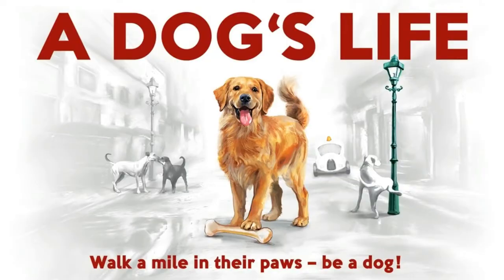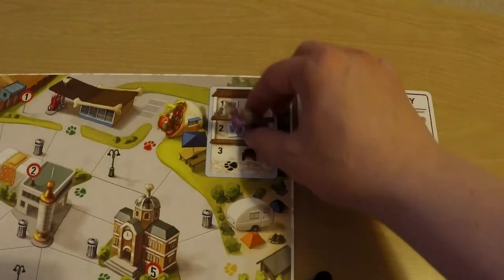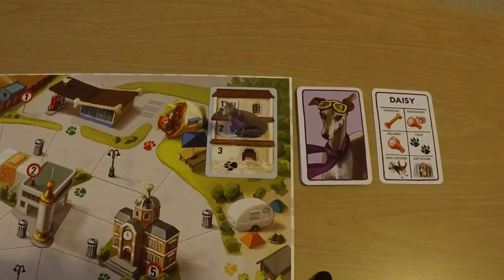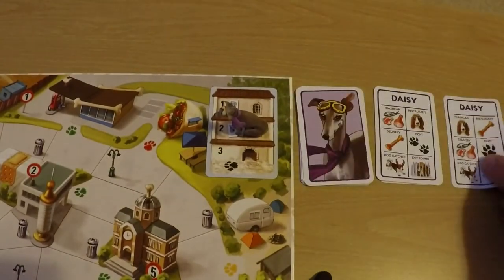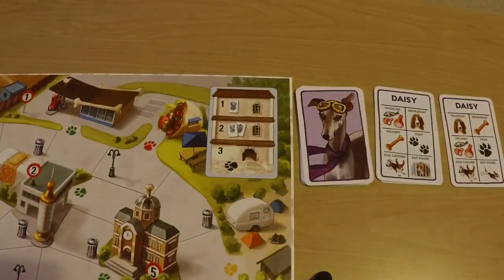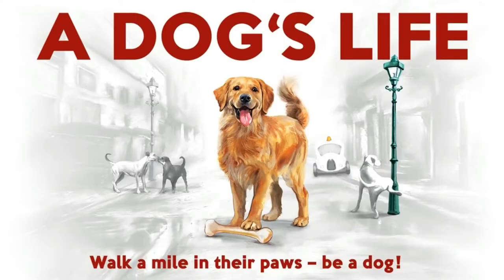If it lands next to a dog, that dog flips a card to see if they're caught and sent to the shelter or manage to escape. If you start your turn on the shelter, flip a card to see if you leave or not — if you don't, move to the second space and end your turn immediately. If you start on the second space, flip two cards and if one shows escape you're free, otherwise move to the third space. If you start on the third space, you automatically leave the shelter.